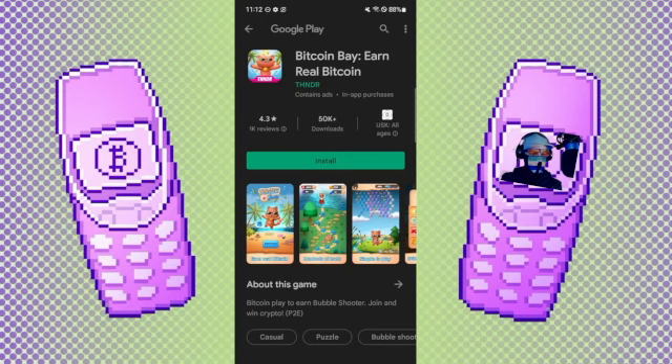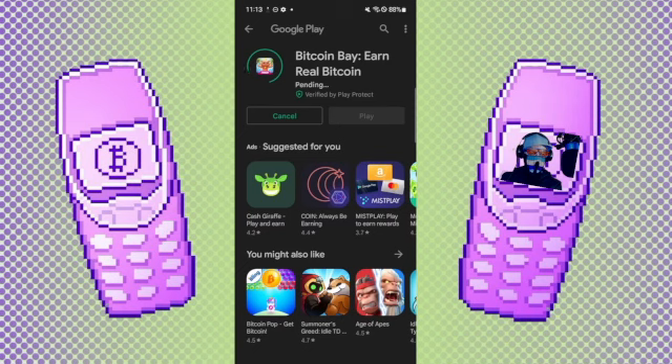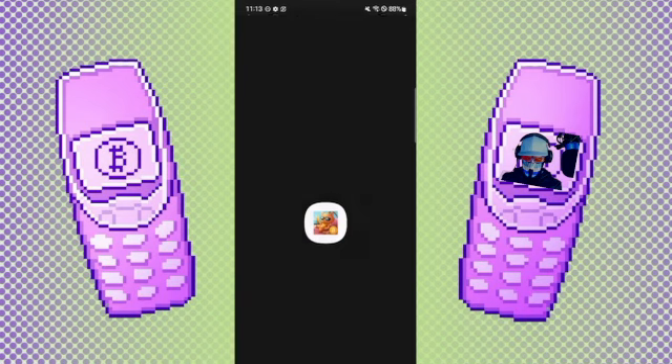If you're on an Apple device you're probably at the Apple Store, but we're going with Android here. You click install and normally the game should be installing pretty fast. As you can see it's downloading pretty fast and it's already installing. Then you just click play when it's installed.